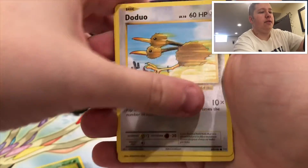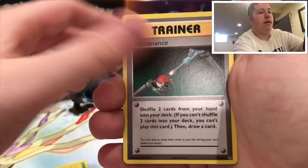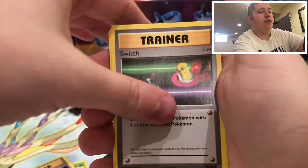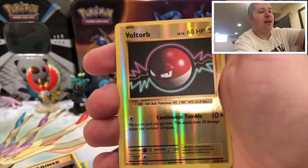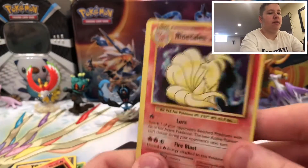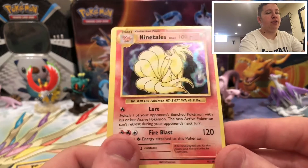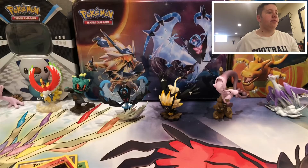Caterpie, Caterpie duo, Pikachu, Machamp, Maintenance trainer, Switch trainer, Magmar trainer - just kidding. Voltorb reverse and then a Nine Tails holo - that's a nice card. I think I have that, not sure, but that's a really cool card. I love the holos in Evolutions.